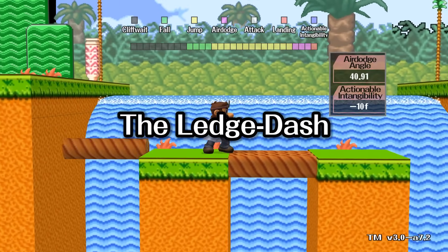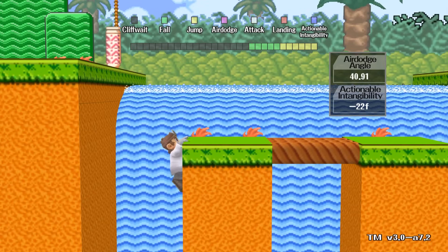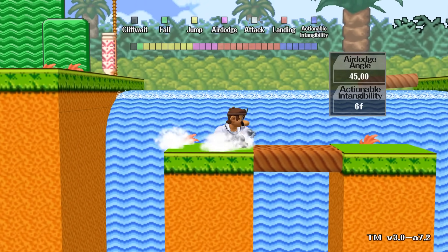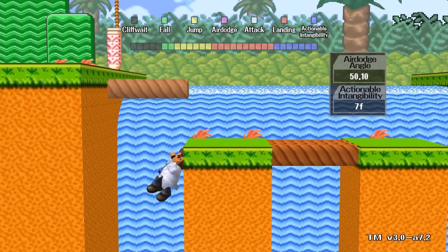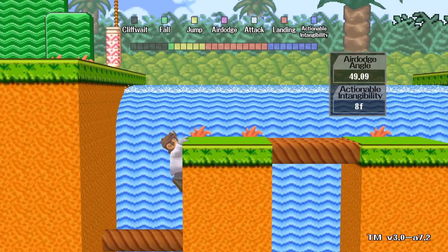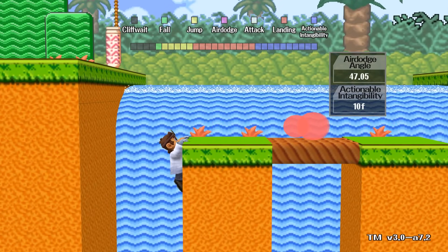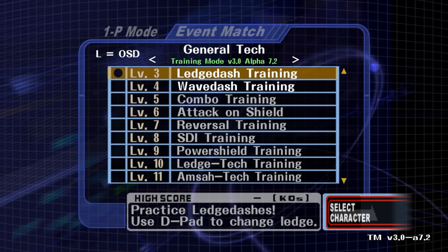Ledge dash is the best ledge option but the hardest to execute. You get invincibility and can wavedash onto the stage. Tap away from the ledge, use your double jump, then air dodge back onto the stage. Your goal is to get the most actionable intangibility — every character is different. For example, the most I can get on Dr. Mario is 14 frames. Getting max frames per character is really hard, but as long as you get at least one frame, that's really good for a new player.